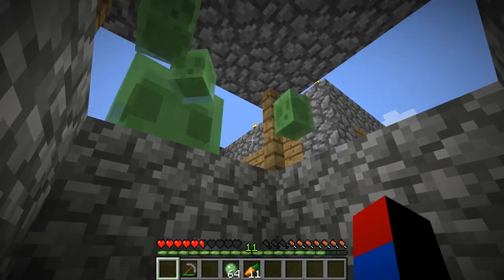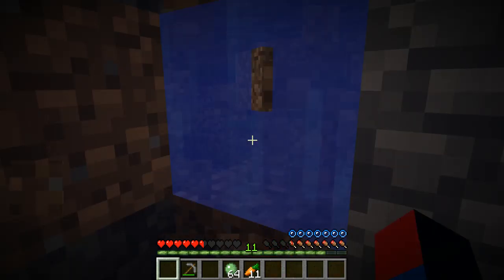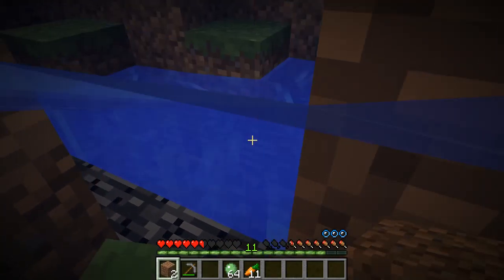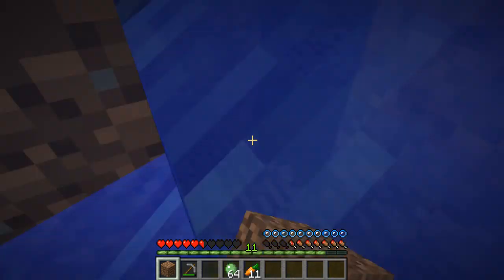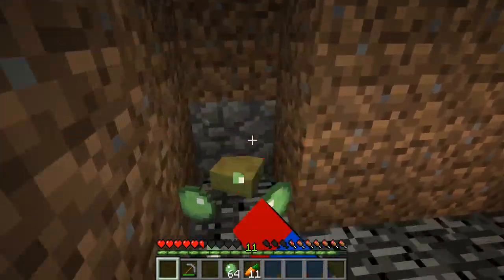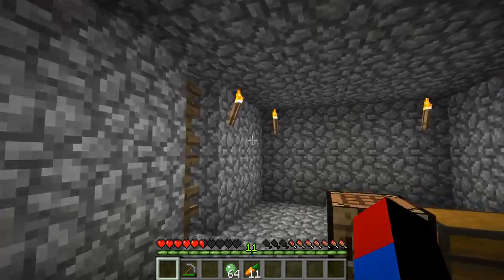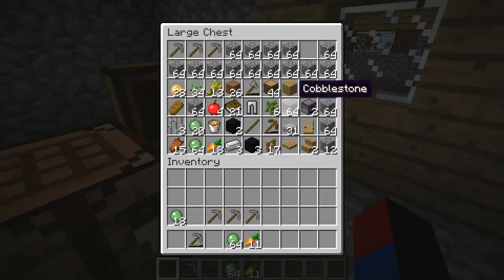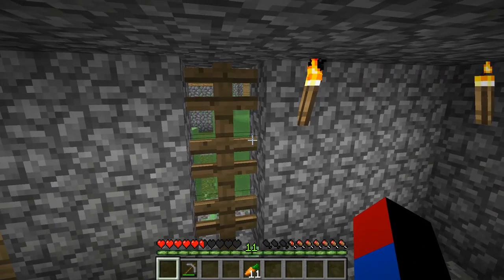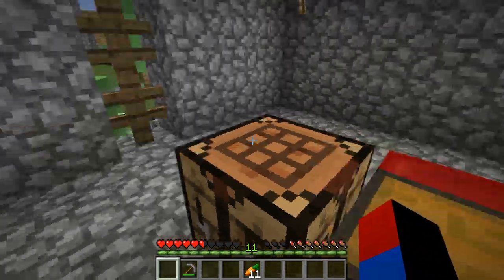It actually looks like this village is now completely destroyed by the zombies and mobs. Oh no! And also I have a secret passage — as you can see, if I break it right here, I basically built an underground tunnel here so I could access my base from the ground. It's actually a very great idea because the slimes can actually swim, so it's quite easy to access my base from underground.